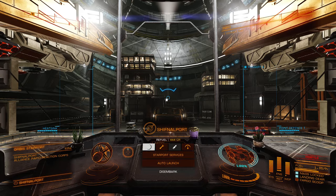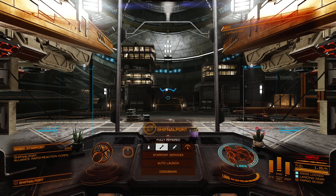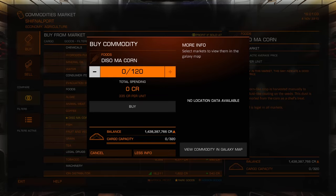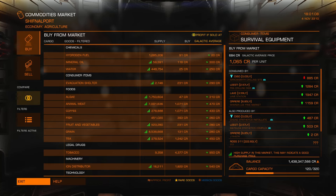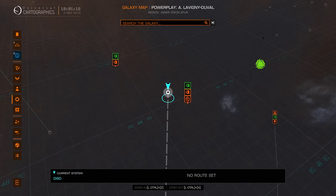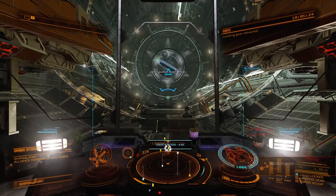We are in the station so I am starting the timer — it's not on screen but I'll tell you what the time comes out to when we are done. Commodity market — I'm going to buy the magic corn they have here as quick as I can: 120 of it. Boom. Get out of here right away. Then we are going to jump next door to Aurair and pick up the beer at that station.